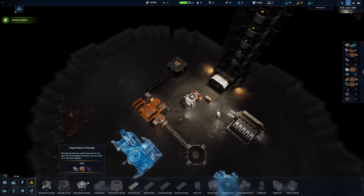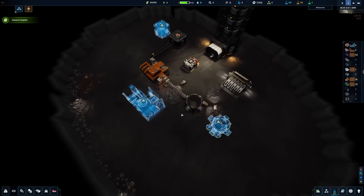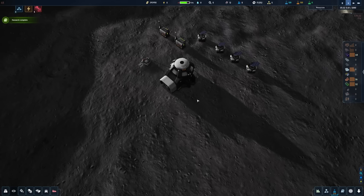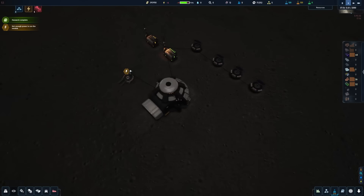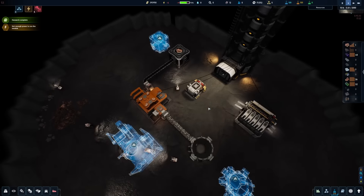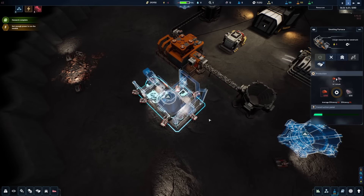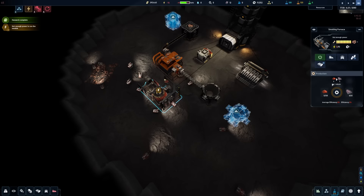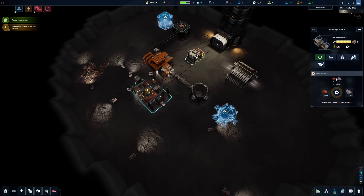We need storage for steel right next to the concrete. We are also running very short on resources, so we should focus on the smelting furnace with the most priority. Thankfully it doesn't actually need steel to build, whereas the rest of these do. We're nearing the end of the first daytime on the moon, so hopefully we have enough battery storage. It got dark very quickly, but the drones got done with mining so we can assign some of them to iron. Now the drones are building this smelting furnace — so we're getting steel back as soon as this thing is powered.